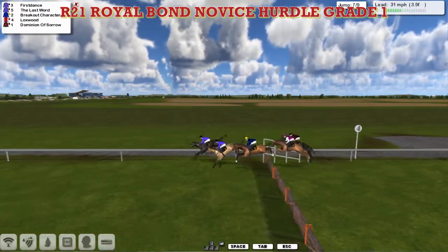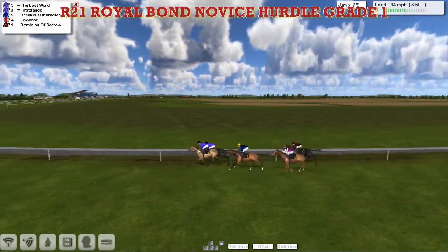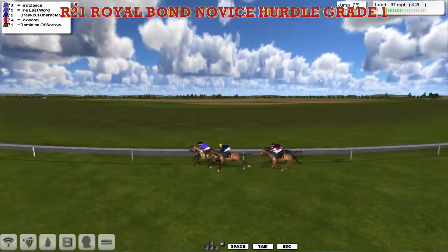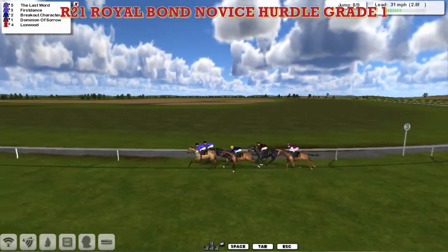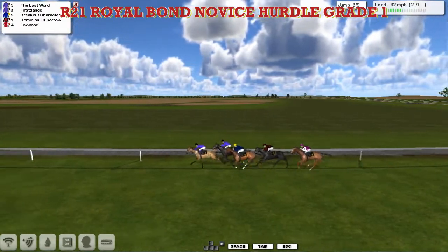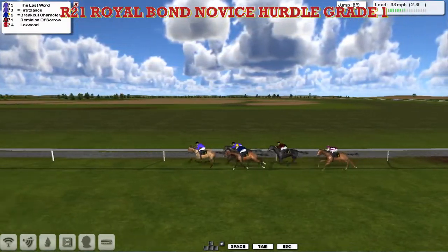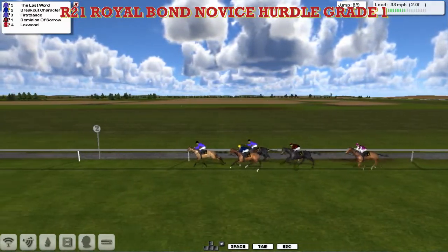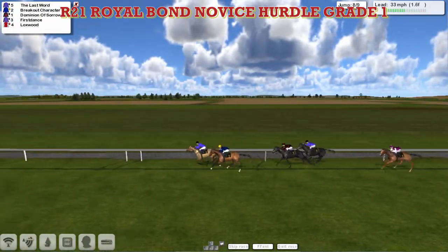On the outside, Breakout Character looks a big danger as they get over the third last, and it's The Last Word who jumps into the lead. First Dance immediately fights back. Breakout Character looks to be going well on the outside in third, then Dominion of Sorrow on the rail, and Lockswood is now the back marker. A ding-dong battle as they race down towards the second last, but it looks like The Last Word is winning that battle. First Dance is dropped back into third, Breakout Character is moving into second, and it's The Last Word in the lead over the second last — a better jump there by Breakout Character.